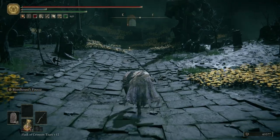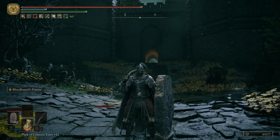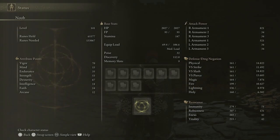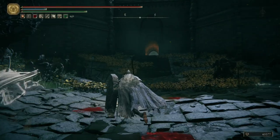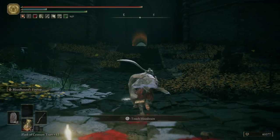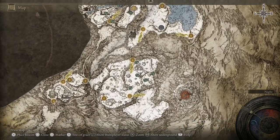For this episode I decided to re-equip the Bloodhound's Fang — I wanted to put it back on and try it out, especially with my higher stats. I have a ridiculous amount of strength and dexterity. I reset the build for that. You could probably get away with using the spear, but I'm going to use this. I also have one of the best great shields in the game right now.